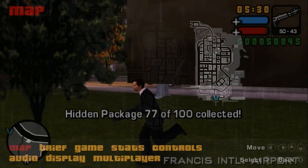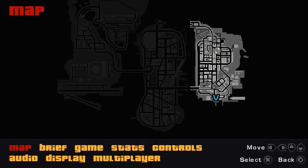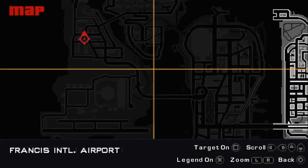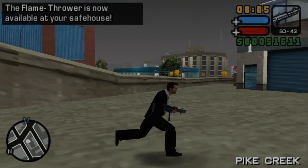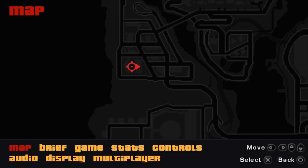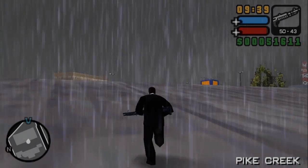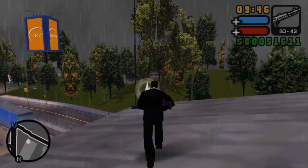Behind two billboards, pretty close to the airport, is the next package. At the very edge of the entire map is the next one. This is a very memorable location from GTA 3 — we had a mission involving the Yakuza and the Colombians. Over here at the police station we can find this package inside a little garage. That's the 80th package and we get a flamethrower in our safe house — a completely useless weapon except for one mission, and even then I may not use it because I'll have a rocket launcher later.